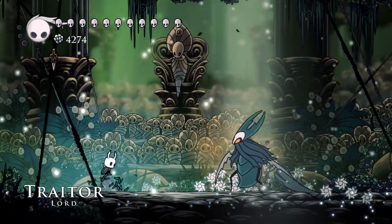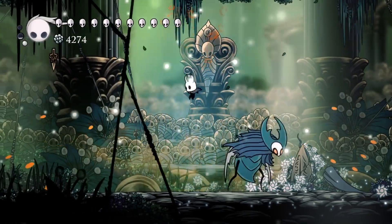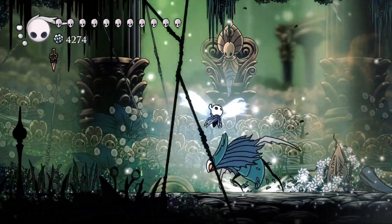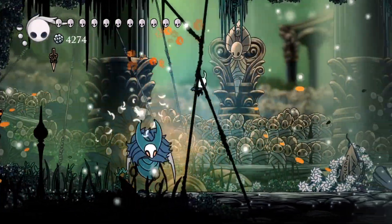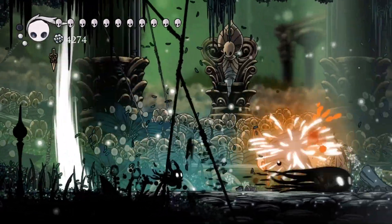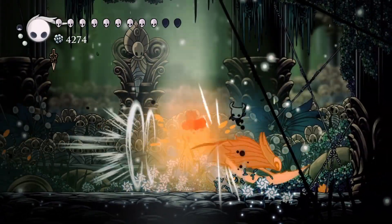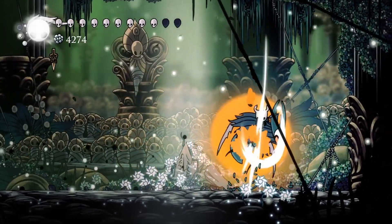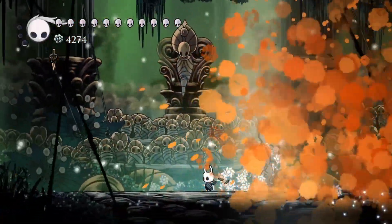Here we are at the Traitor Lord. I've gotten much better at you, I think. I can defeat the Traitor Lord without getting hurt — not just heal it up, but just not get hurt. That's a pretty good set of hits. I ran into him — it was technically him hitting me, so I didn't get dealt two damage, even though I was the one that ran into him. Almost did not get hit.